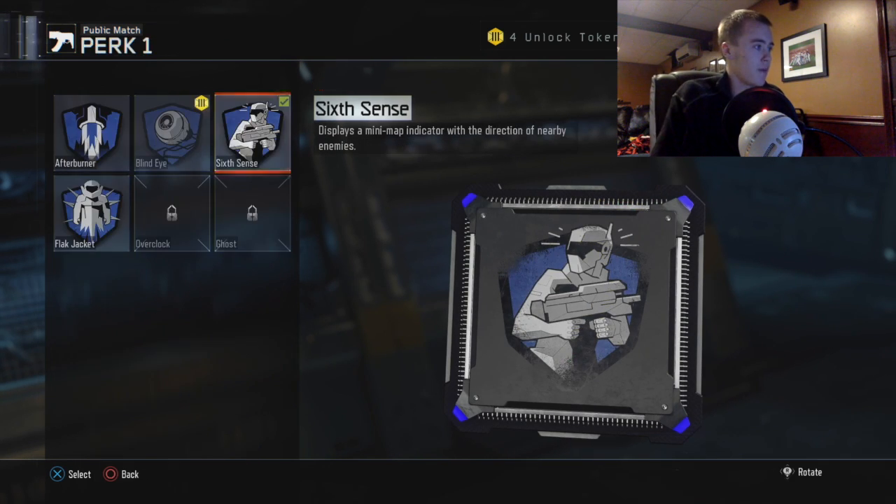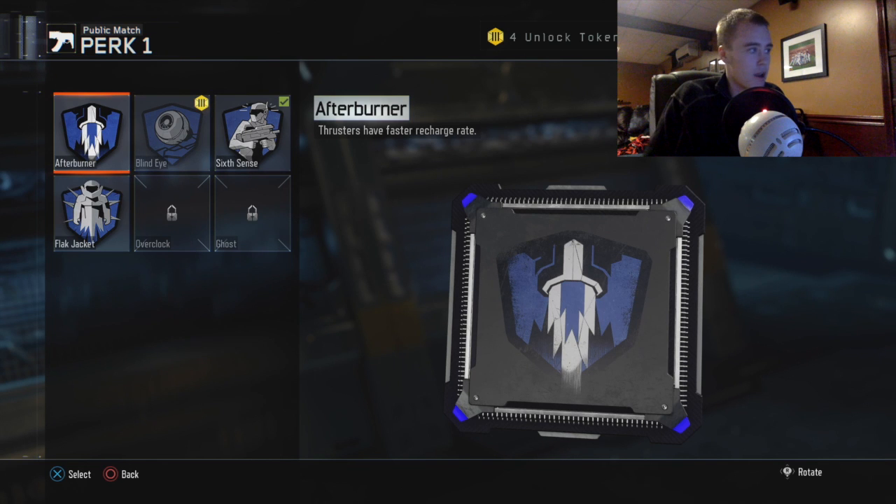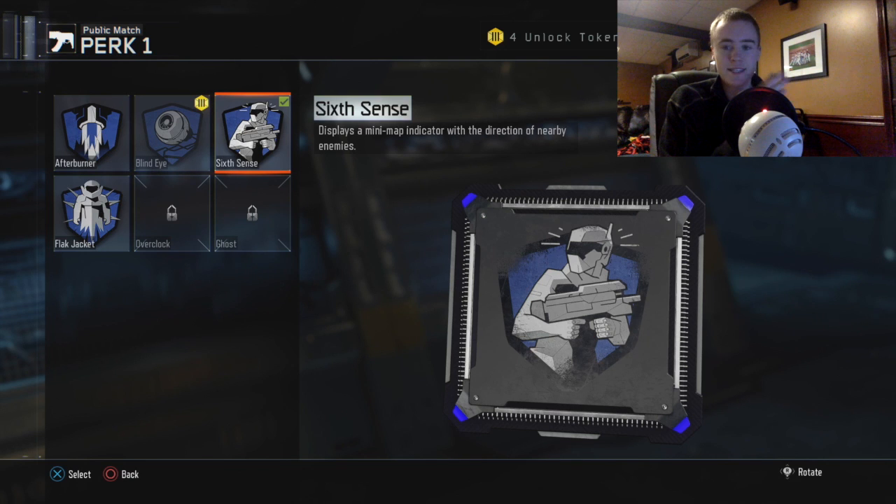For Perk 1, you start off with Afterburner but you do have a selection of three to start with. The one I would recommend is Six Sense, just because when you're starting off you're probably not gonna have the best idea of where the maps are and how they lay out.